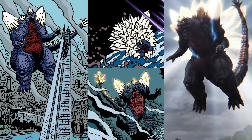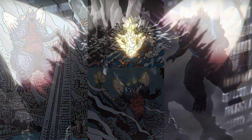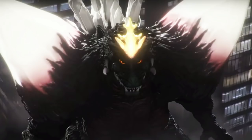Instead, it uses telekinetic powers to fly. As it flies around, its body becomes covered with many large crystals. Each shoulder has a massive white crystal, and its tail is longer, which ends with several crystal spikes. Space Godzilla was also known to be a little bit taller than Godzilla.